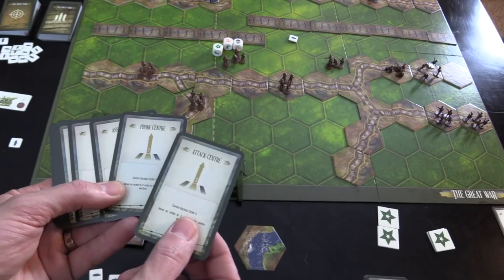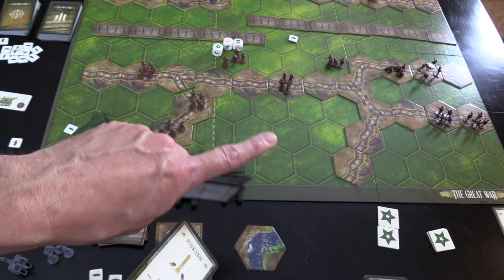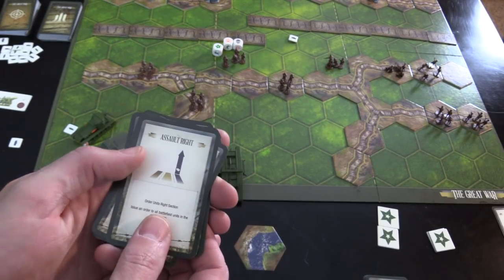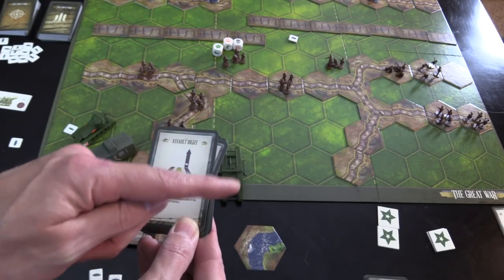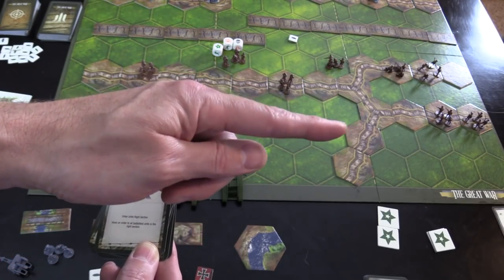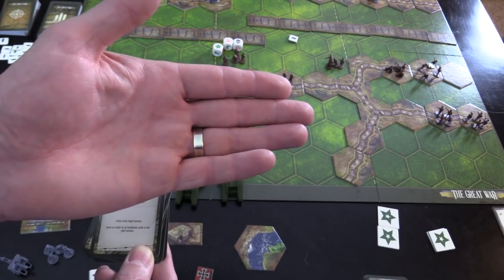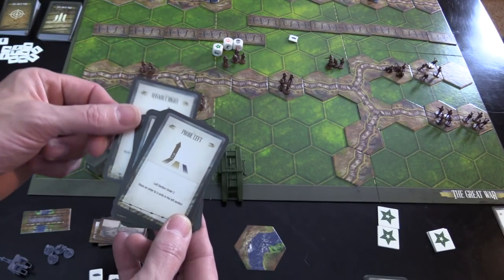For example, this is an Attack Center card and this is a Probe Center. The Probe Center allows you to activate two units in the middle portion, whereas an Attack Center allows you to activate three in that area. Here I've got Assault Right — this lets you order all battlefield units on the right section, so everybody on that right side activates. I've played games where you end up with one unit over there but you really need to move them, and it's not nearly as helpful.